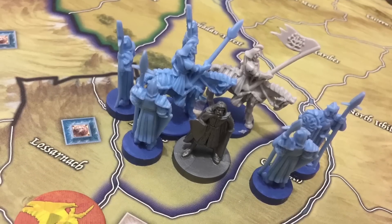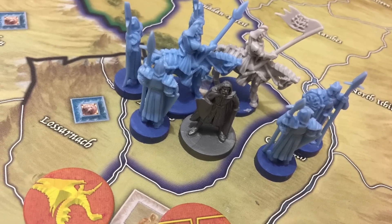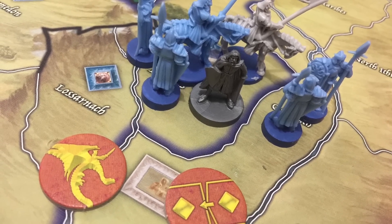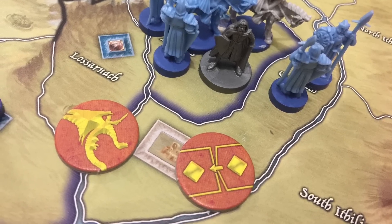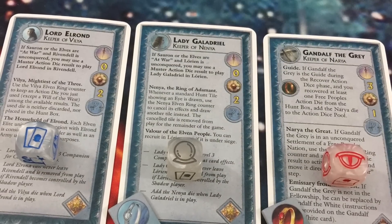There are also rules for starting companions outside of the Fellowship. You could start Boromir in Gondor or the Hobbits Merry and Pippin in the Shire, but the Sauron player will get some bonuses — being able to move a party down the political track or move Nazgul at the beginning of the game. You also have the Keepers of the Elven Rings, which can add bonus dice to your pool.